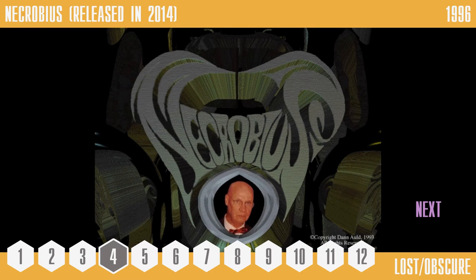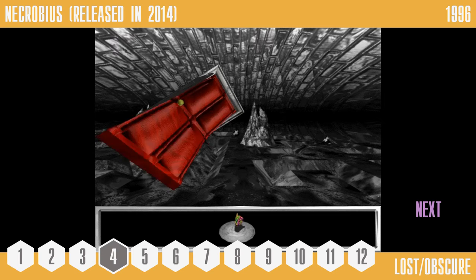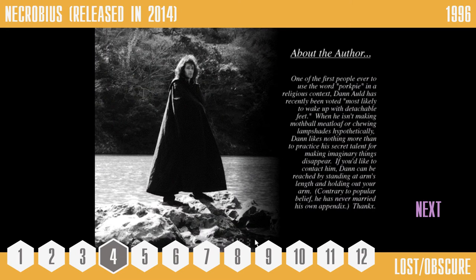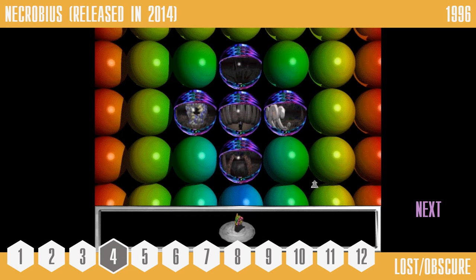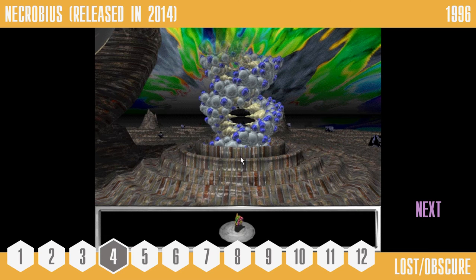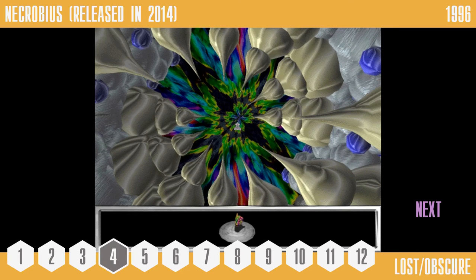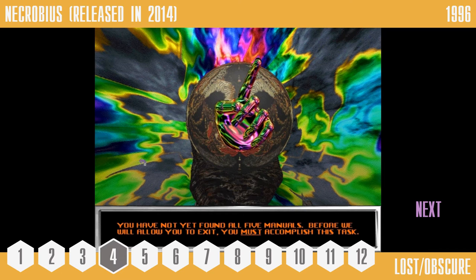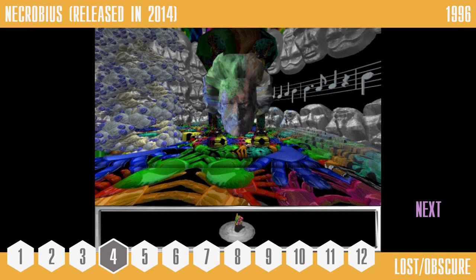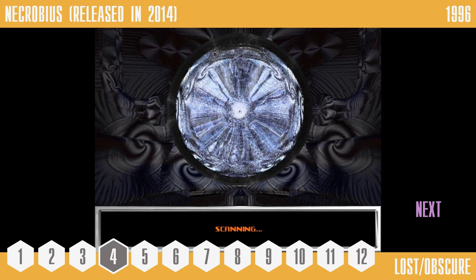Number 4: Necrobius, released in 2014. Necrobius is an obscure, mind-bending point-and-click puzzle game in which a government agency has tasked you with infiltrating the disembodied brain of the titular Professor Necrobius, in order to uncover the secrets and mysteries he left behind. Created by Daniel Auld, the game was originally set for a 1996 release, though that never came to fruition, save for a short demo released a year earlier, and the game ultimately fell into obscurity. That was until 2014, when someone contacted Mr. Auld, who was kind enough to provide a completable beta copy of the game along with nearly 50 pages of production documentation, and also gave permission to share the beta online — which is where the footage you are now seeing has been taken from. If you're curious about Necrobius, definitely check it out; it really is a diamond in the rough when it comes to previously unreleased games.